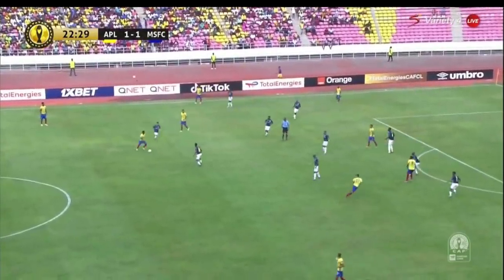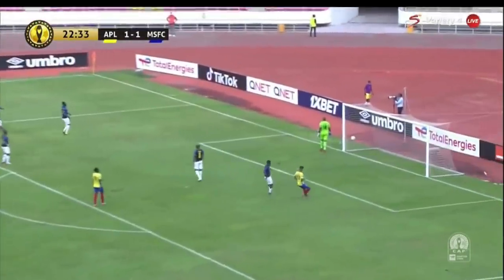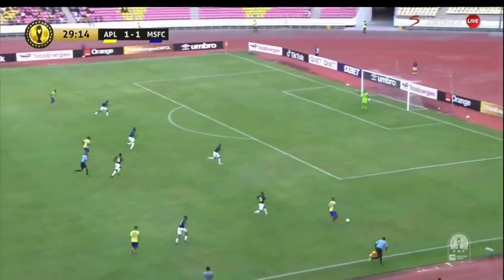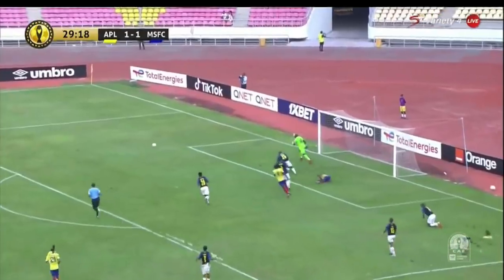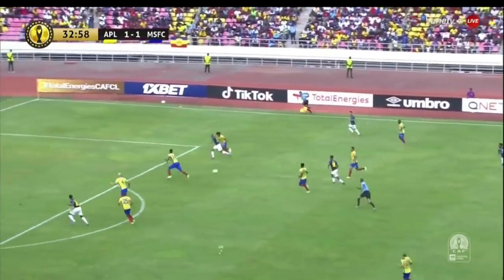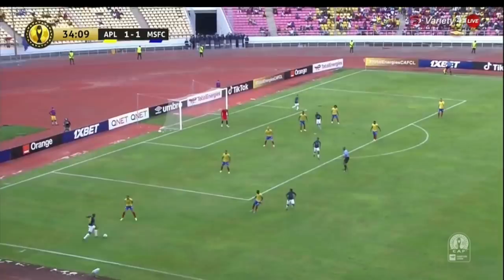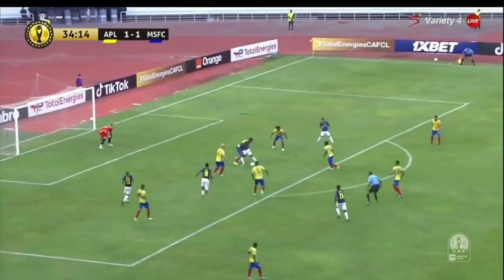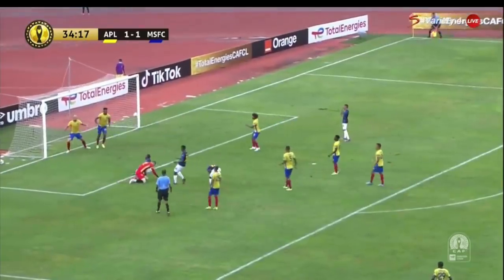Midway through the first half. Echelau goes for the shot — plenty of power on it, not quite the direction. Echelau tips the ball across — goal! Just missed on the edge of the six-yard box. More short passing, space on the edge of the area, and the shot is deflected behind for a corner. Near post — ball not out of danger yet, and here's a great chance off the post! And then blazed wide. How is it still 1-1?